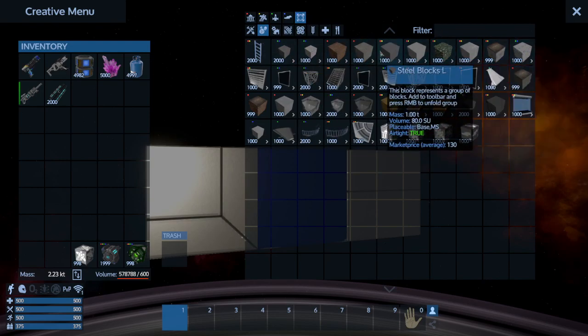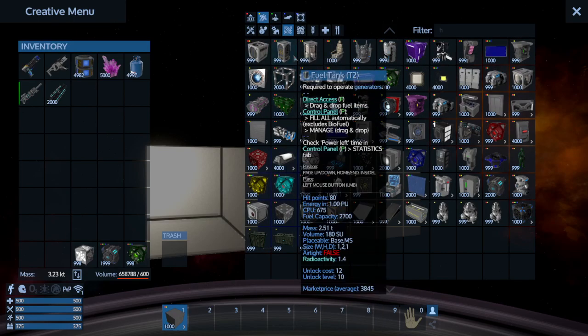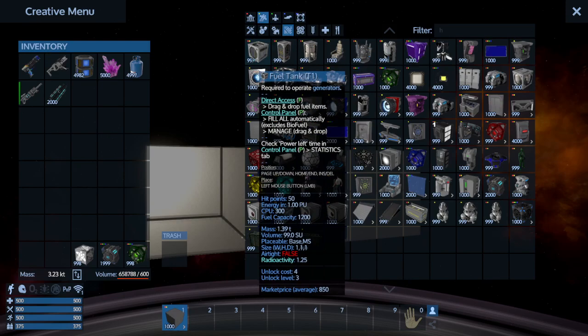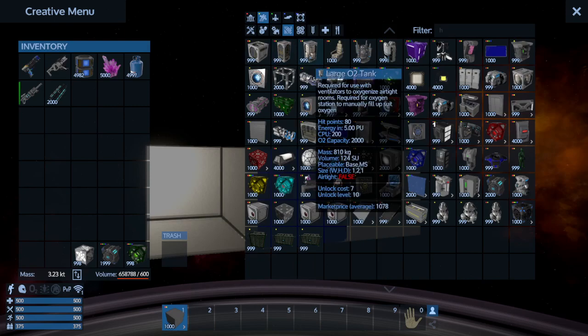I do recommend putting some steel blocks on your capital vessel just to help protect your ship a little more. Let's highlight the capital vessel icon and go to Devices. You could use the small fuel tanks if you need to, but as much as you've been playing the game at this point you could probably find these in POIs and take them from there.